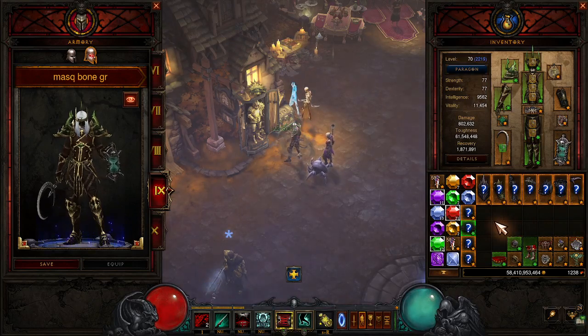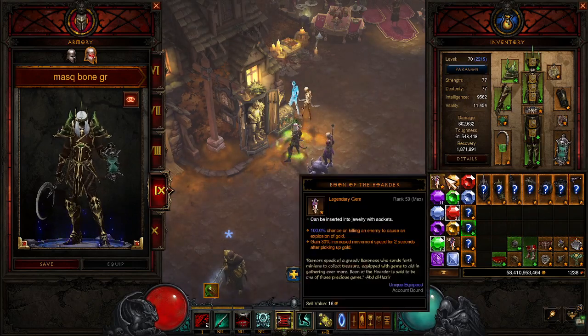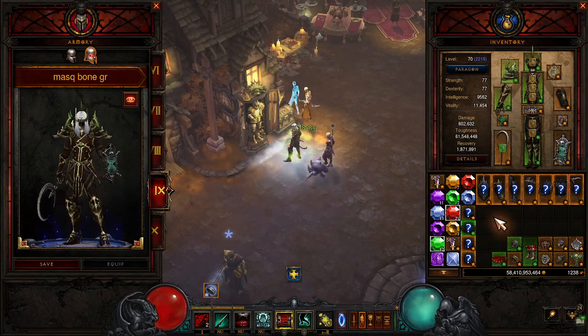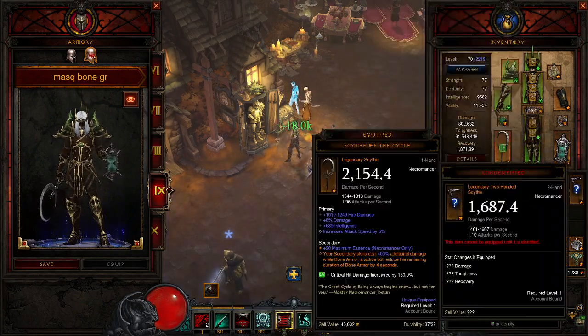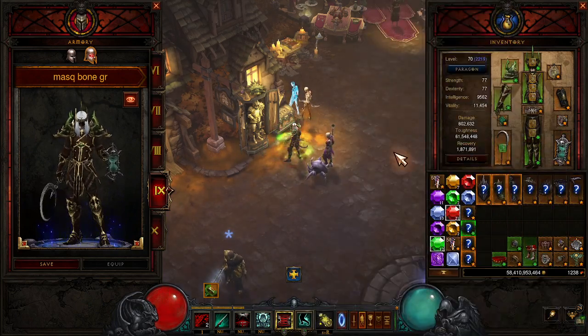What is up Nephilim, this is the Chig coming at you from Sanctuary with another D3 build guide. Today we're going to be talking about the Greater Rift Speed version of the Masquerade set, which is the starter set for the Necro this season.